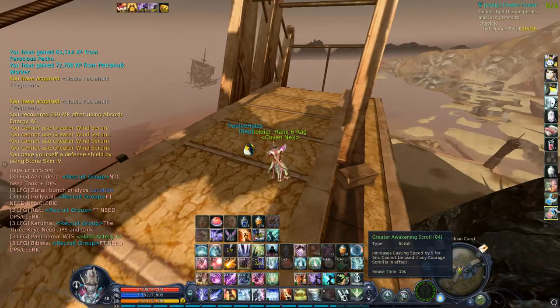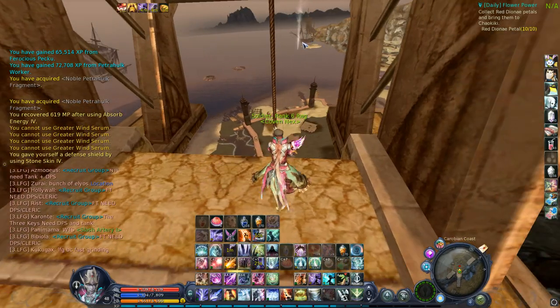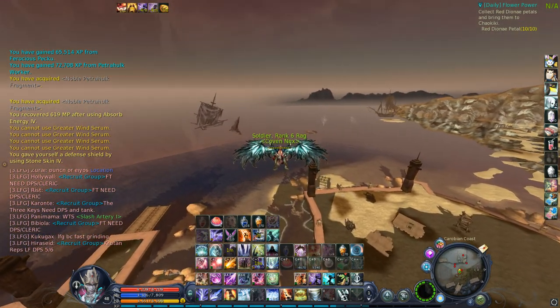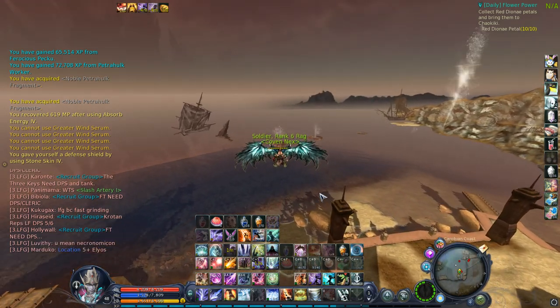What we're going to do is glide to these geysers and use the geysers to keep gliding all the way to that ship. I'm going to start by jumping off and gliding. I'm not going to hold forward very often because I want to catch enough updraft to hit this first geyser.